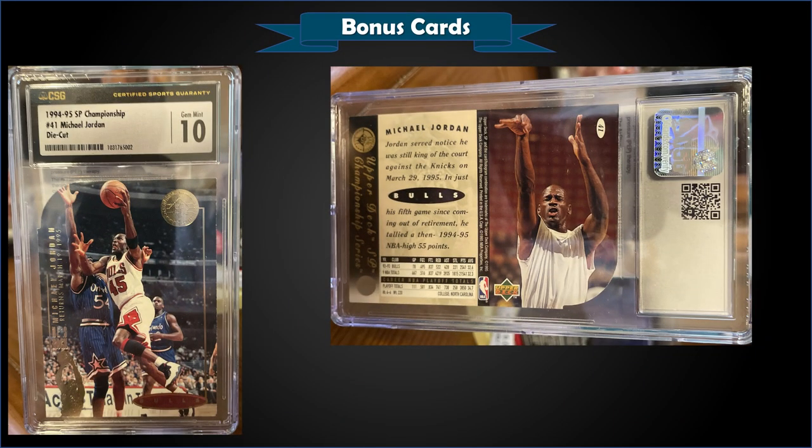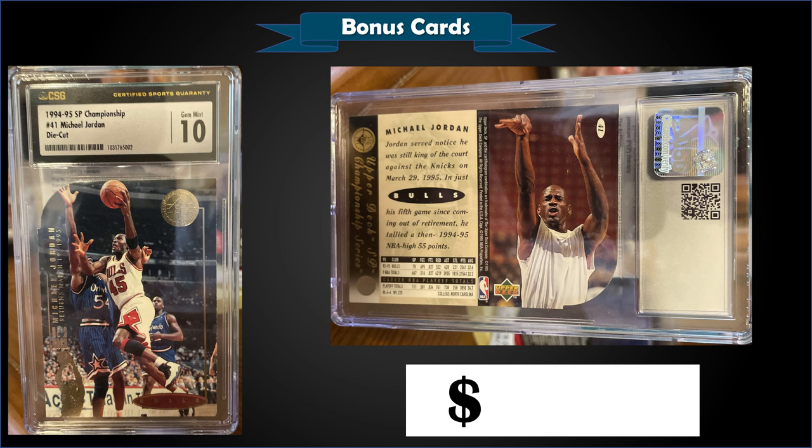From 1994 Upper Deck SP Championship, a Michael Jordan die cut graded Gem Mint CSG 10, sold at auction for $43.09 — a pretty good pickup. It's a pop of 1 in a Gem Mint slab with no higher-graded Perfects. Over at PSA, the Gem Mint PSA 10 pop is only 32, and they sell for over $300 — which still seems low for a low-pop Gem Mint Jordan. The die-cut parallels were inserted 1 per pack for 1994 SP Championship.